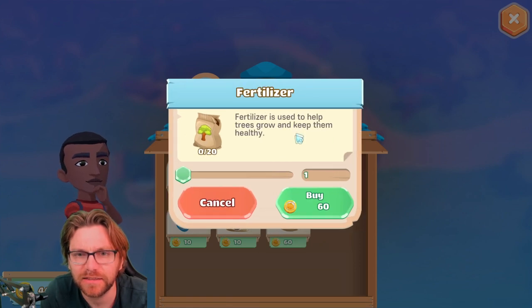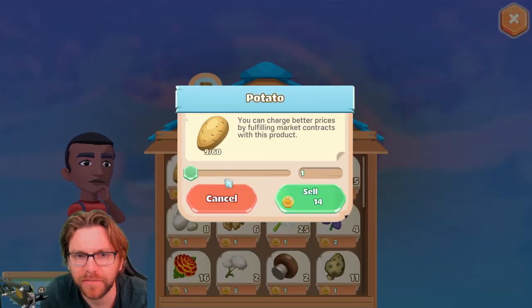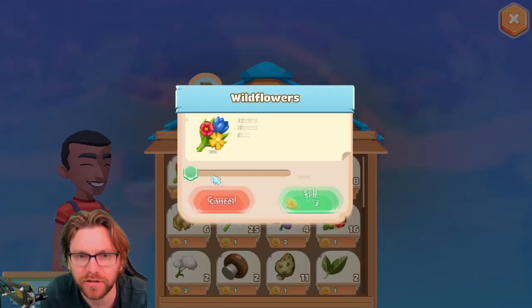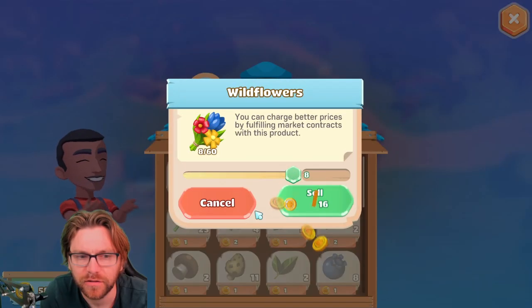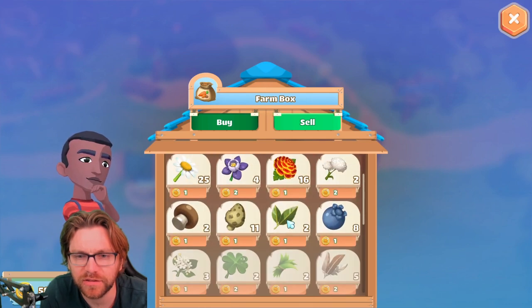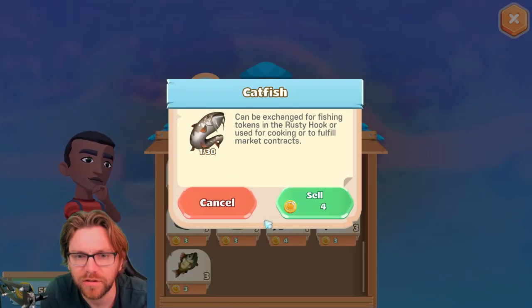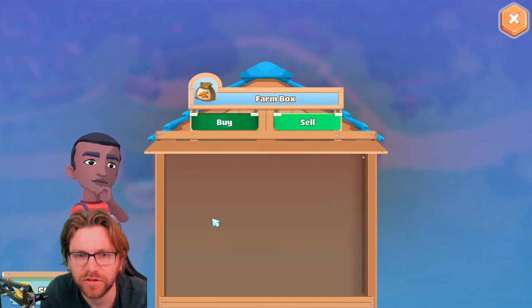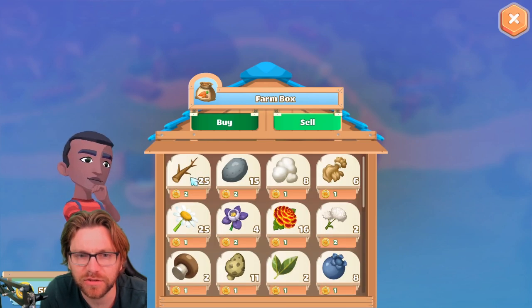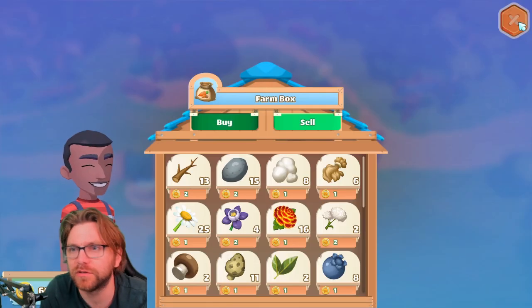60 — Jesus. What have we got? Nine potatoes — boom! We just need 40. Need to get 600. Everything else is worth nothing. What about this fish? Catfish. I'm just going to sell some sticks because nobody wants to be holding loads of sticks.